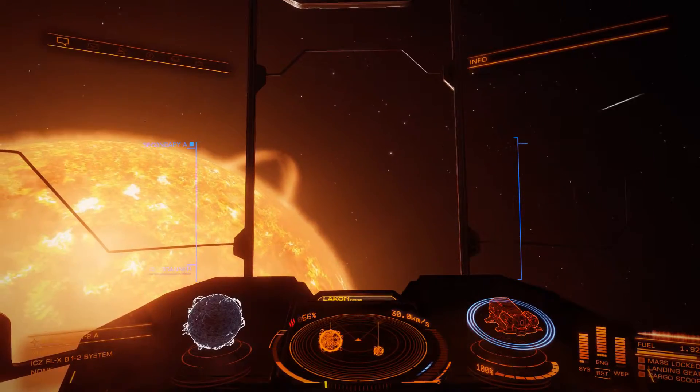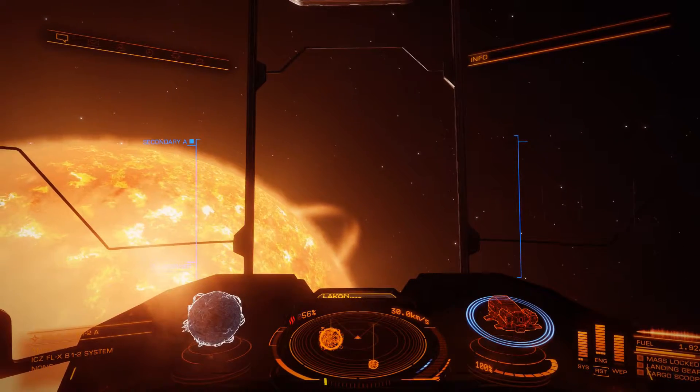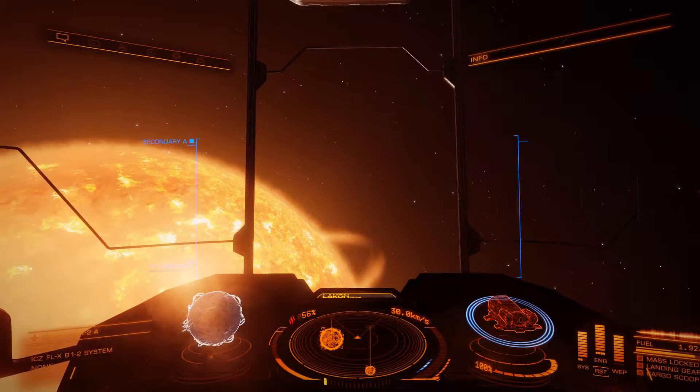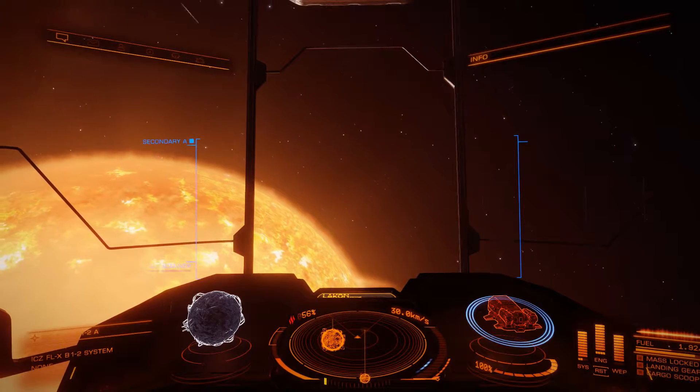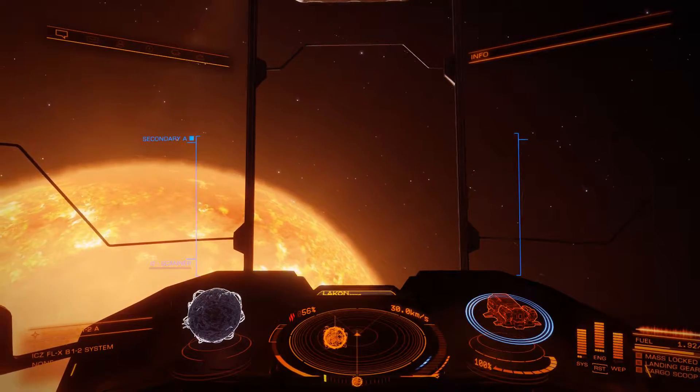Hello everyone, my name is Nathan and today it's time for another episode of Elite Dangerous. In between the episodes I exchanged my Type 6 transporter with a Type 7 transporter, which makes us more than doubly efficient in transporting cargo.